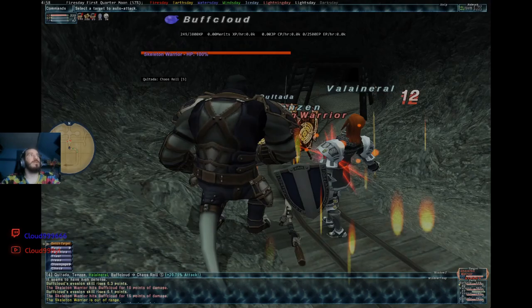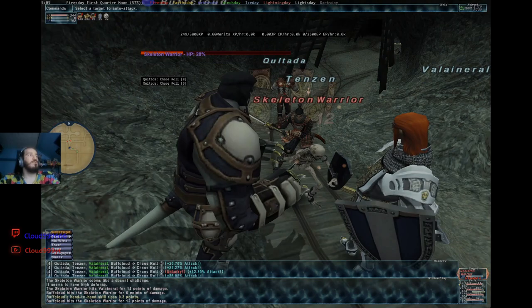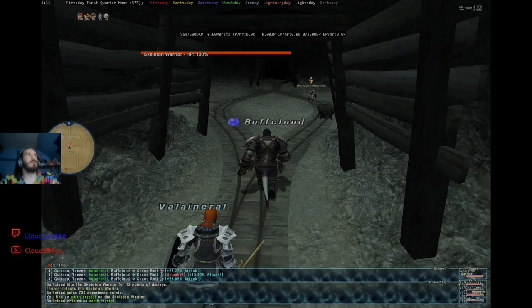This guy is decent challenge, so he's not the tough one. We beat him up — it's not that hard for a decent challenge. The Chaos Roll was unlucky but he got 209, so we get 26.95% increased attack, which is nice. We got 720 experience from killing that decent challenge. This is what we're going to do for a while — there's an even match over here, so we'll do this probably until level 20, which is 4 levels.